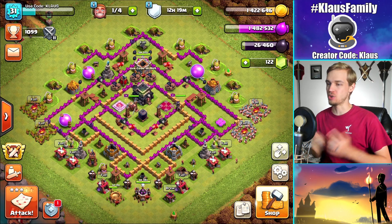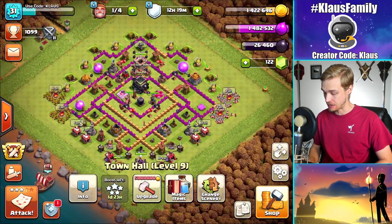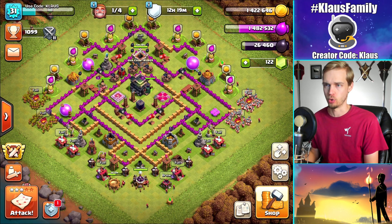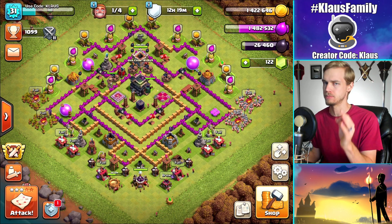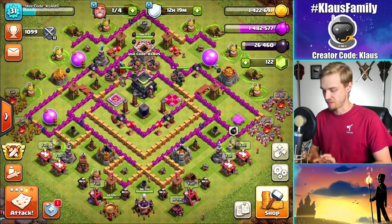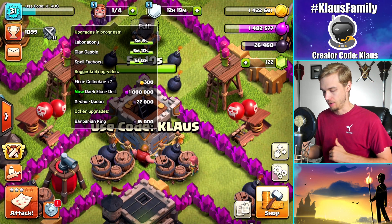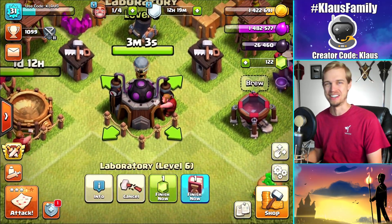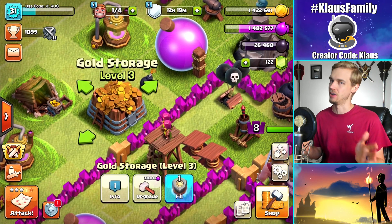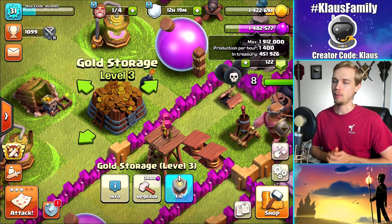Hey family, what's going on? Klaus here and welcome back to Rush to Max where I am now a full-fledged Town Hall 9. I am working on getting all the buildings and I've even got myself a new Town Hall 9 base design. I've got two builders coming available right now — the lab is three minutes away and the clan castle is five minutes away. Off-camera I did upgrade the new storages a couple of times but I've got a long way to go. I cannot quite hold that two million elixir in my storage, but we'll make it work.